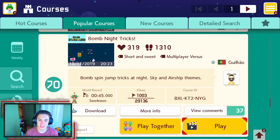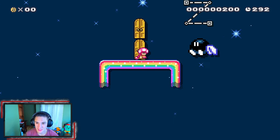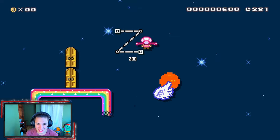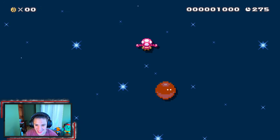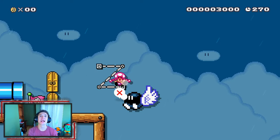The next course is 'Bomb Night Tricks,' it has a 3.44% clear rate. Let's get into this and beat this level. Gotta Z hop off this guy — get up there. We are up here now. I love this music, it's Mario Sunshine music! Oh, what are you doing? I'm gonna reset it. I love this music — it makes this level ten times better. And a checkpoint!